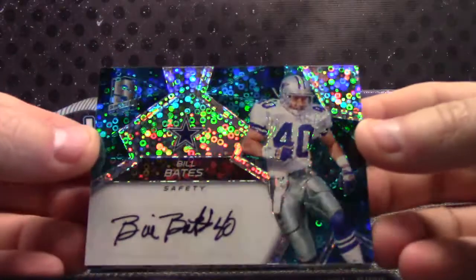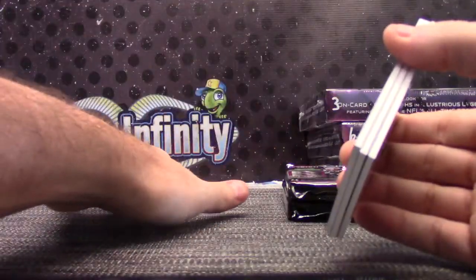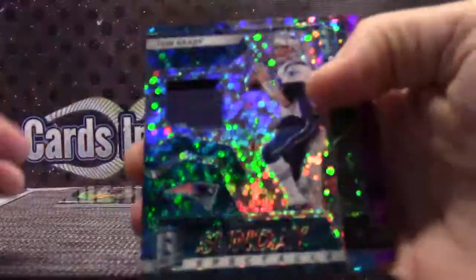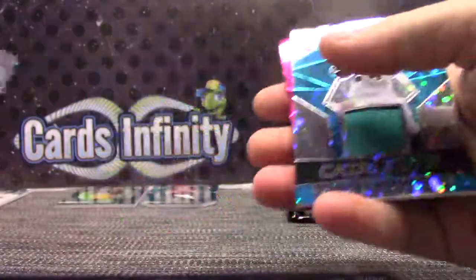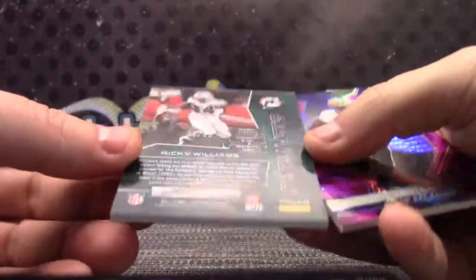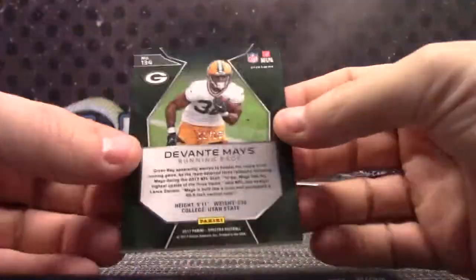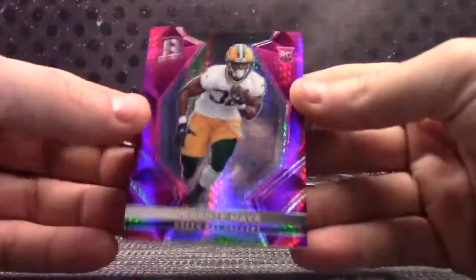Bill Bates — the Bates Motel — that was numbered to fifty. Tom Brady game-used jersey, that one's eight of twenty-five. Ricky Williams jersey, ninety-nine, and Devante Mays rookie, eleven of fifteen.